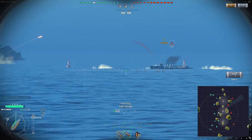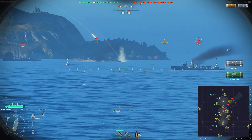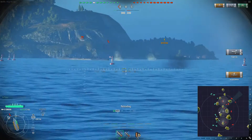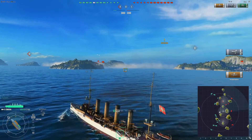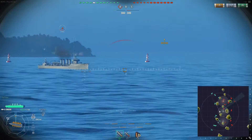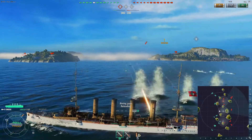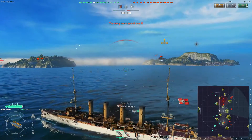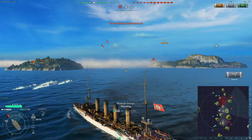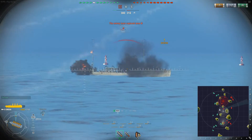Then we see an enemy destroyer. I actually think, compared to the Dresden, the Emden is probably a better destroyer killer. Both of them have completely adequate firepower in terms of killing destroyers, but the extra maneuverability and rudder shift time of the Emden makes it much better at avoiding torpedo fire. I have a bit of a guess at where the destroyer is based on where the smoke from the smokescreen was coming out of, and I get three hits there — good guess.